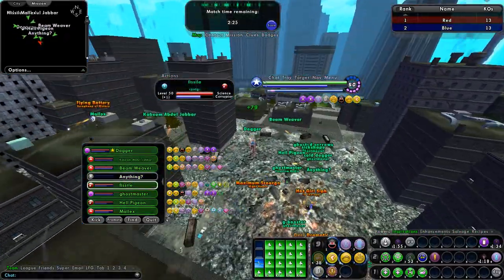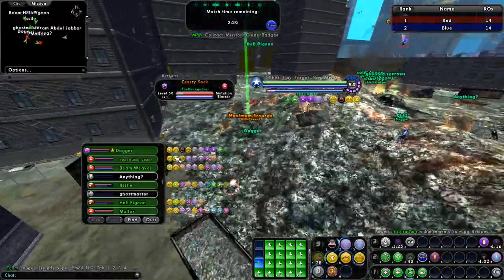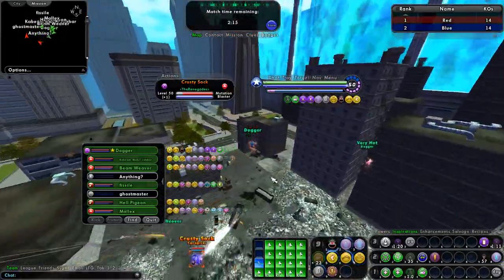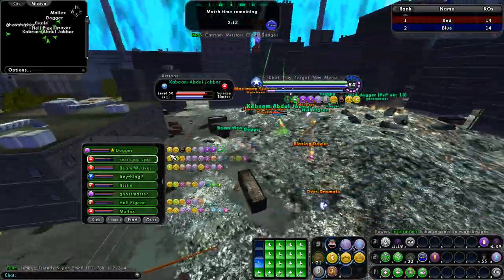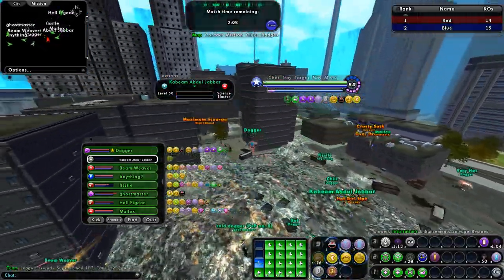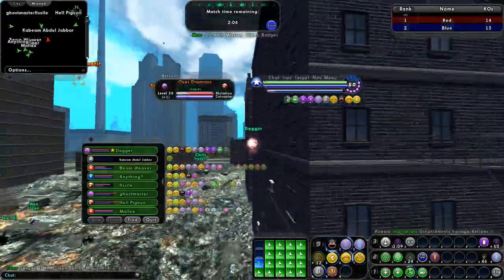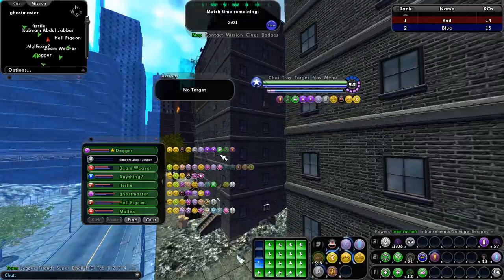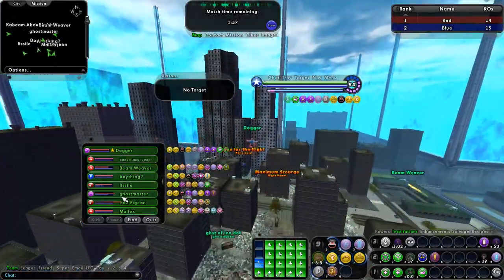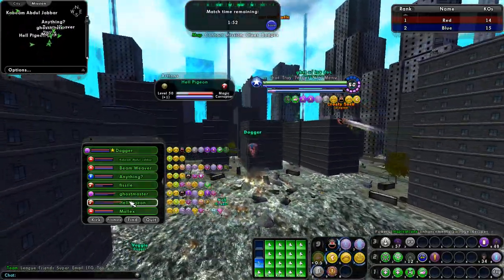All right doiler, three two one go. Probably gonna die. Let's go to flying battery - we got two offense down, just get out. I'm back up. Box flying battery, locked. Three two one go.